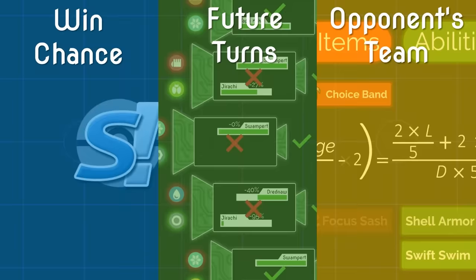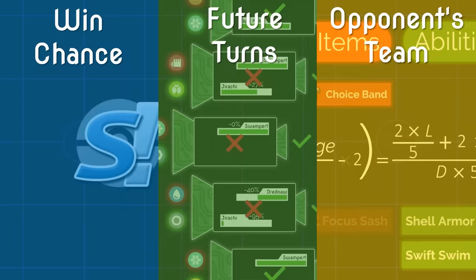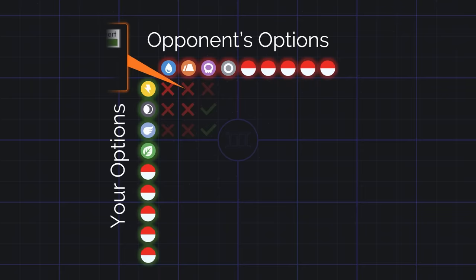On to step two. This step is where Future Sight AI gets its name, as it's all about looking at how a battle might play out when the AI makes its next move. The basic steps are figuring out what move options you and your opponent can choose, seeing what happens on all the different combinations of those move choices, and choosing the move that led to the most situations favorable to you. This method of looking at possible turns to figure out your most favorable move is the same one used by the best chess-playing AIs.